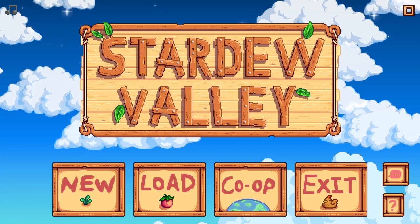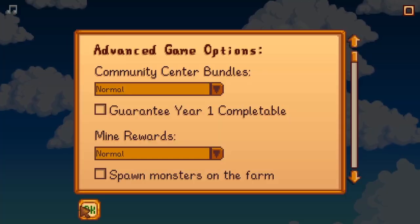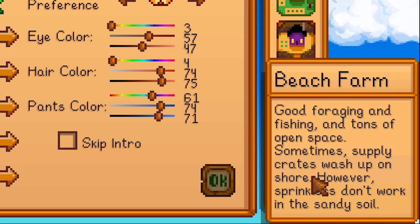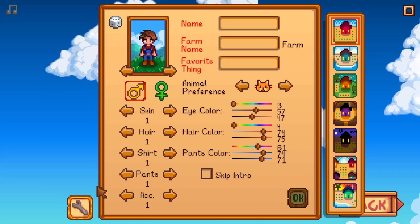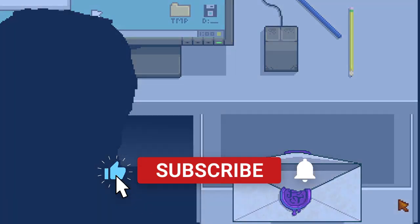Stardew Valley just got an epic update. In this video we'll be going over major updates that you can expect, including a new world area, farm features, multiplayer updates, character updates, and much more. So if you're excited hit that like button and let's get started.